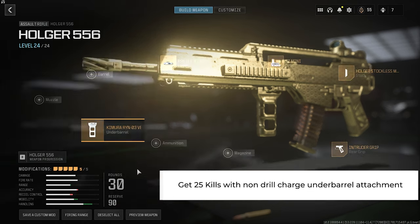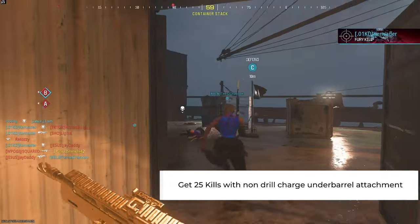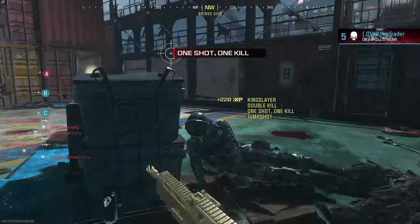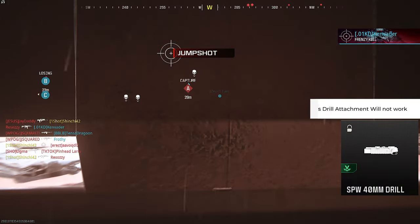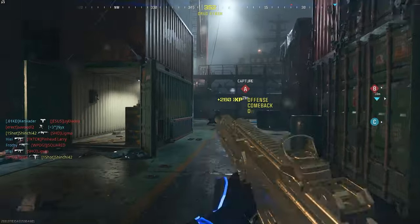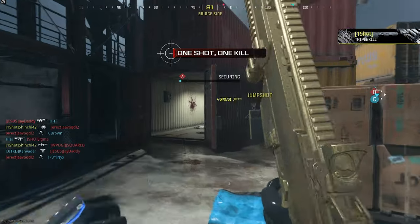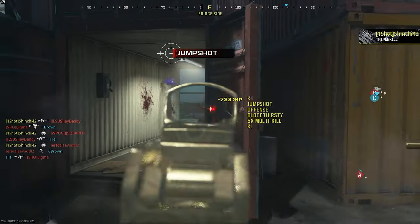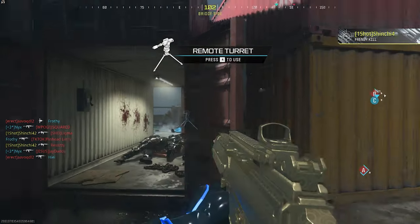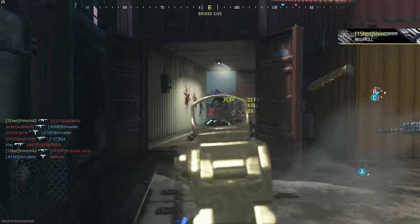The next gun is the Holger 556. This one, you need to get 25 kills with a non-drill charge underbarrel attachment. As you can see, I still have an attachment there — it is a non-drill charge attachment. What is a drill charge? A drill charge is basically any attachment that will launch an explosive — those launchers you attach on the underbarrel, you can't use. So just make sure you put an attachment. You can copy the gunsmith build I have there.